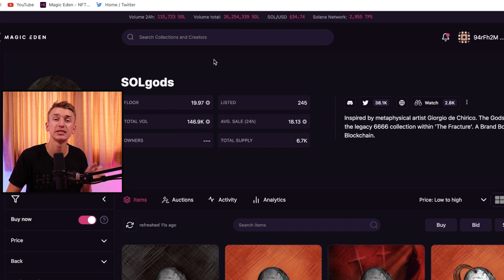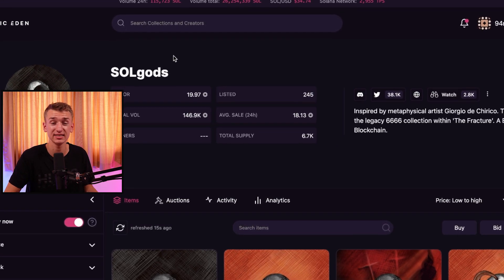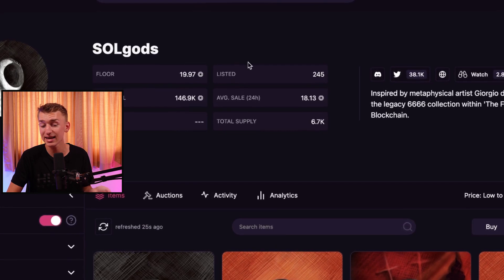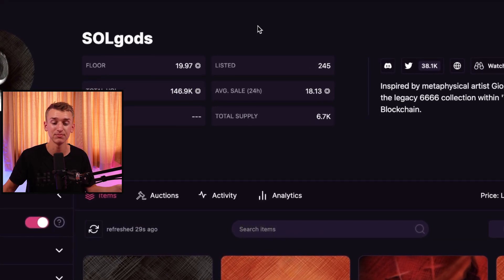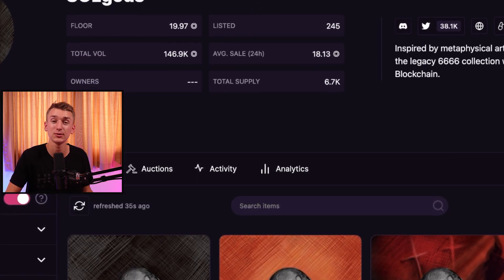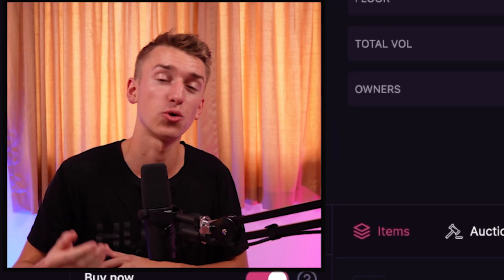Moving on to honorary mentions: Soul Gods reached an all-time high of around 65 Solana in the previous bull run. They are really on the grind and I definitely think they'll do some crazy things. I think they can easily see 50 plus Solana again in the coming weeks or months. Long term, this is definitely a team I'm very comfortable betting on, and I can see Soul Gods reach a new all-time high.